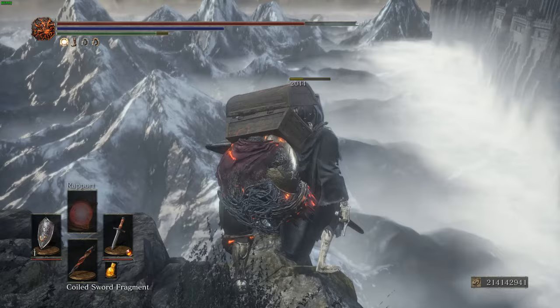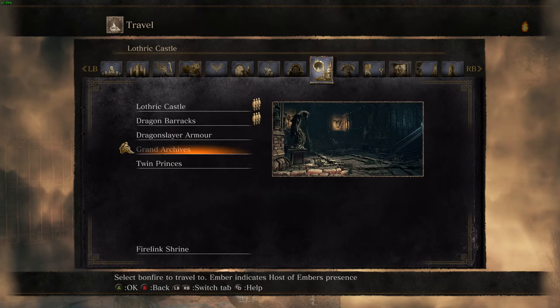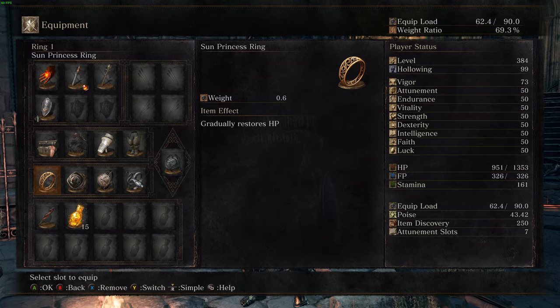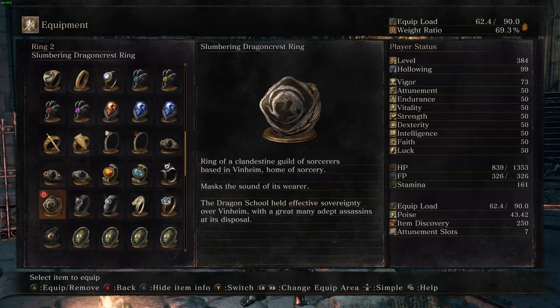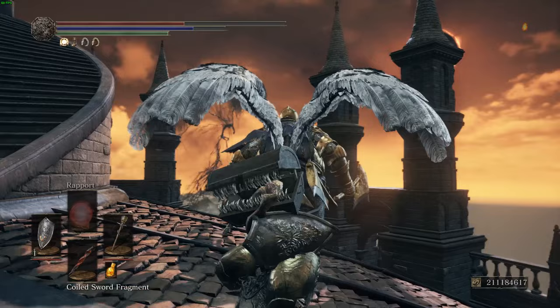You'll want the Symbol of Avarice, Covetous Silver Serpent Ring plus 3, Shield of Want, and Mendicant's Staff, all at the Grand Archives Bonfire. You'll notice the ring selection: Sun Princess Ring to ease the health drain from the Symbol of Avarice, Slumbering Dragoncrest Ring so enemies don't aggro on you when you walk behind them — making your life much easier during this farm — and the Hornet Ring to maximize critical damage.